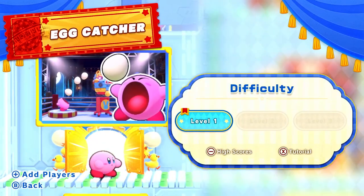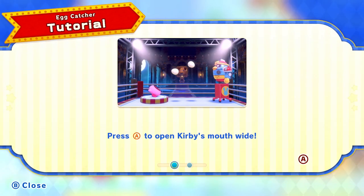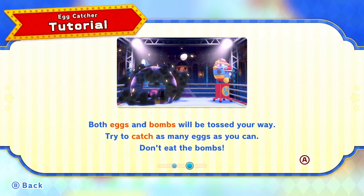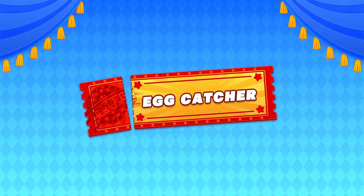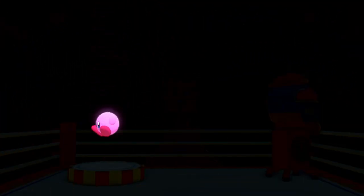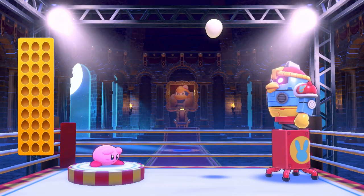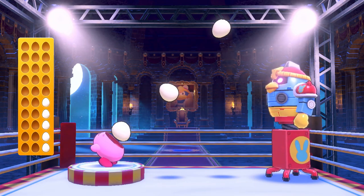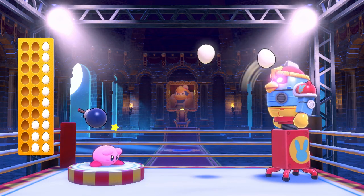Egg Catcher — this is a classic one from Kirby's Adventure. Press A to open Kirby's mouth wide. Both eggs and bombs will be tossed your way — try to catch as many eggs as you can and don't eat the bombs. This one's all about timing. It could be pretty tough — it's a single-player mini-game. There's a little King Dedede robot since you can't be King Dedede yourself. This would get really difficult in the original NES game.